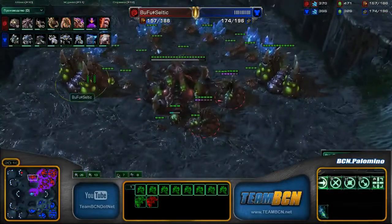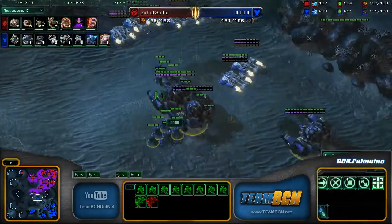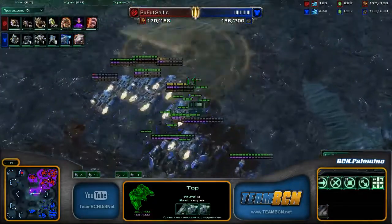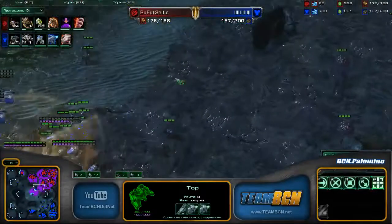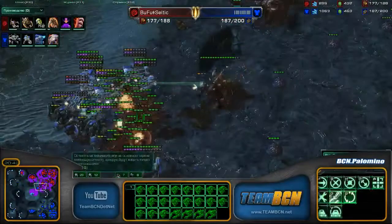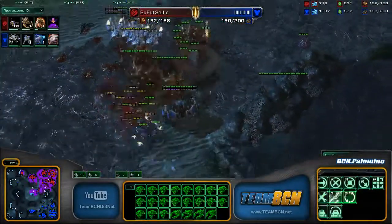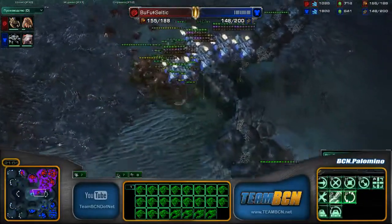Right now Bufu Celtic is making four Ultras and 20 Lings. But these Thors might not mind seeing some Ultras on the field. 13 Banelings in production — this might not be as close as we want it to be for Bufu Celtic. The fourth Command Center is officially down — that is saturated. Some more attacks. Looks like all these Thors are going to fall down, really not doing very much damage to these Ultras. Bufu Celtic looked for a moment like he could be on the back foot.